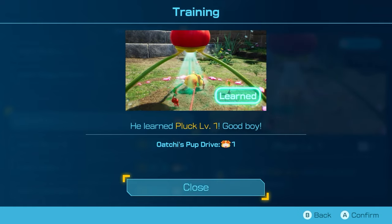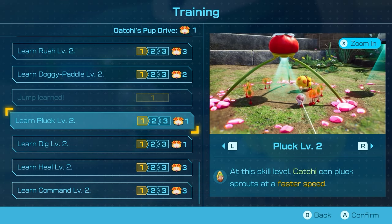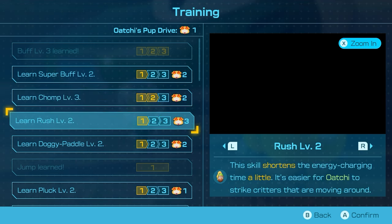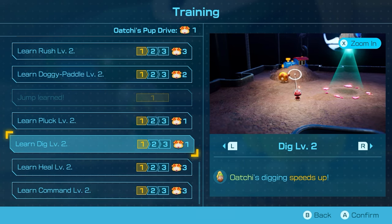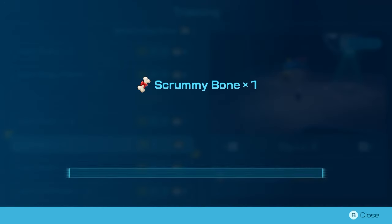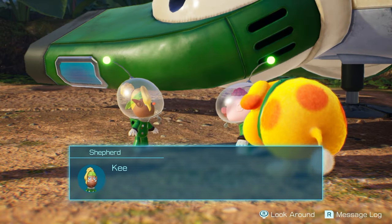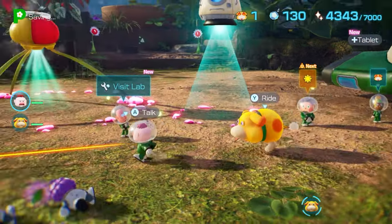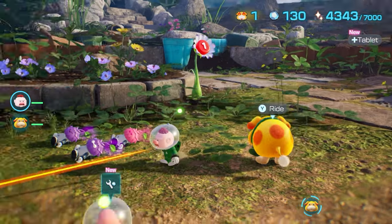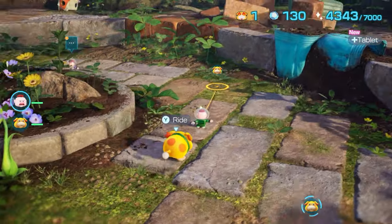Joseph suggests waiting and saving the remaining pup drive rather than doing dig, because something else might be more useful. That's probably a good suggestion - we'll hold off. We have one pup drive remaining and saving it is probably a good option. Oatchi got a scrummy bone as a reward - great work. Keep up the good work and remember, no slacking.